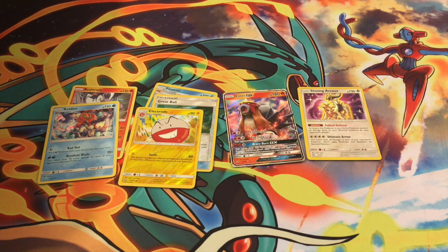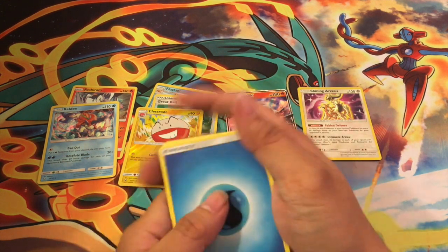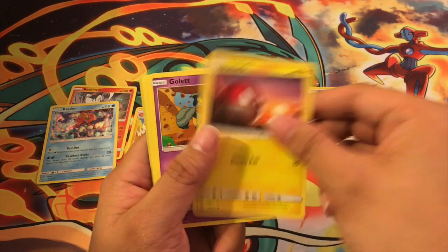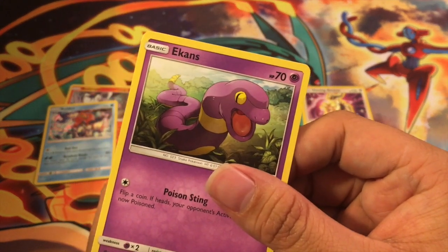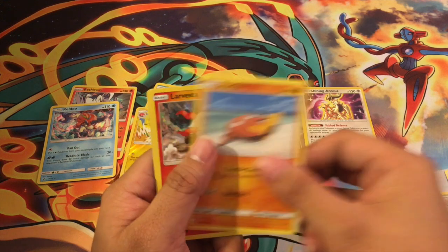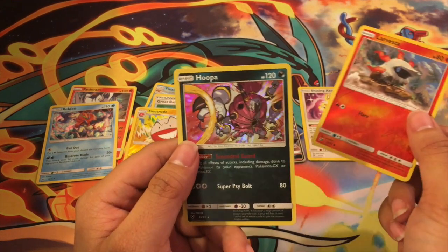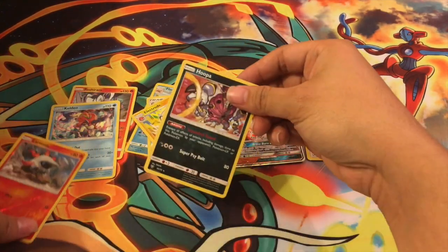Alright, fifth pack: Water Energy, Damage Mover, Ultra Ball, Carnivine, Voltorb, Golett, Ekans — snake backwards, guys, real smart there. Breloom, Stunfisk, a reverse foil Larvesta, and Hoopa. I love me some Hoopa — I think he's okay, he's kind of weird.